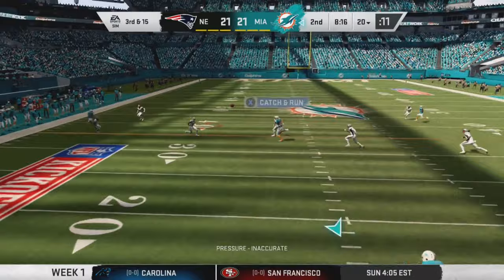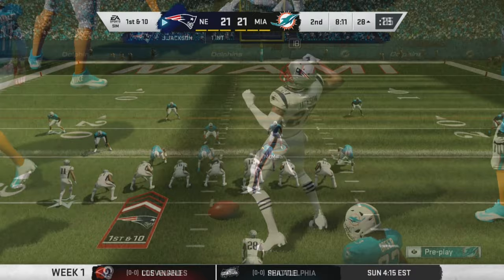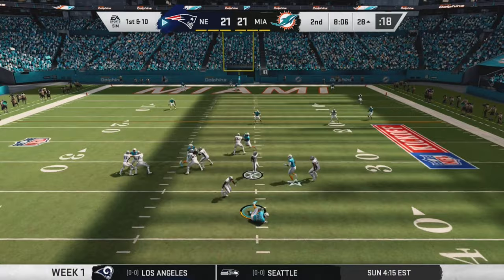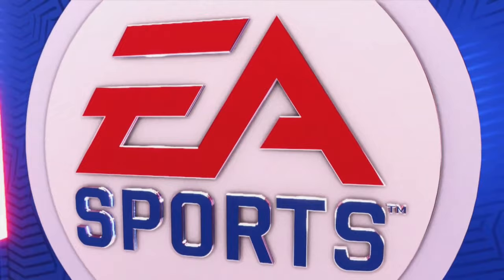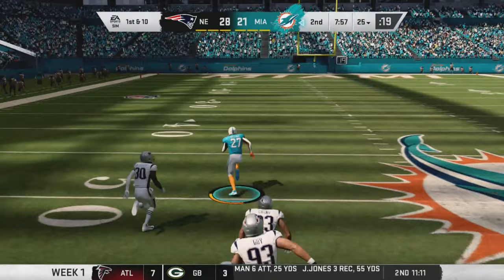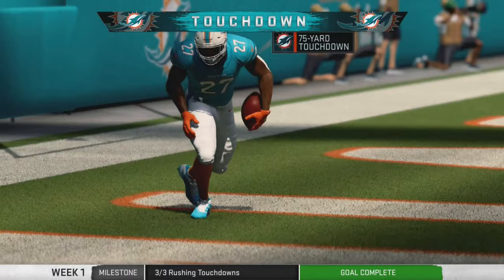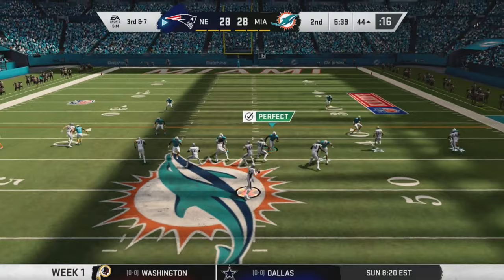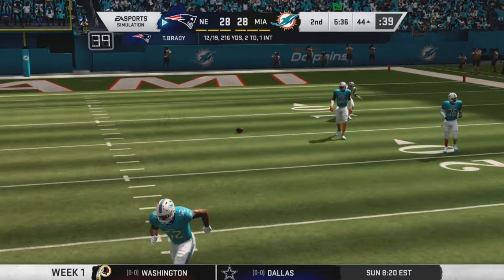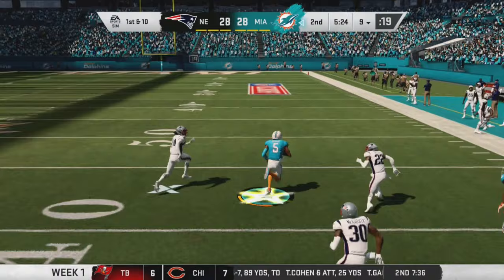On first and ten Brady hits a play-action pass to a wide open Keelan Cole who burns the defender — New England up 28-21. But Calen Belage trucks a defender, finds a hole, and no one's catching him — 75-yard run — we tie it up 28-28. Brady then throws an inaccurate pass, which is really unusual, and we get the ball back at our own one yard line. Luther Durant keeps it, jukes a defender, but gets tripped up by Stephon Gilmore — one of the best corners in the league. If he wasn't there it was a touchdown.